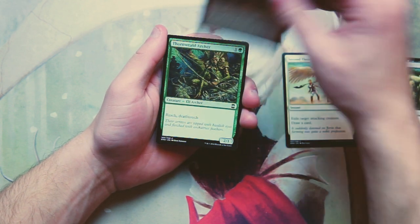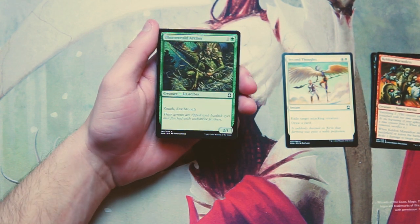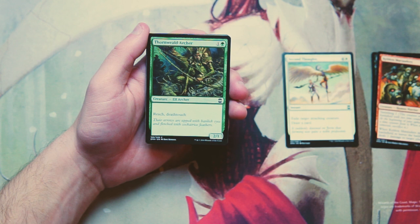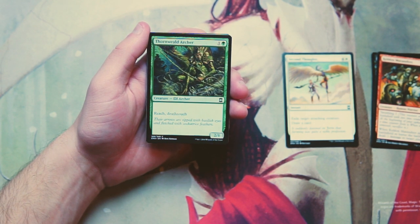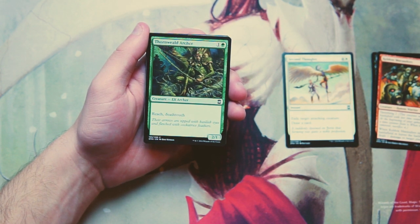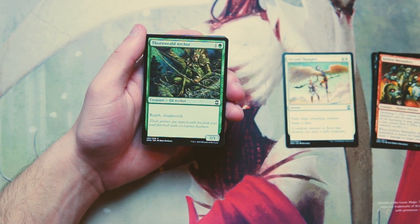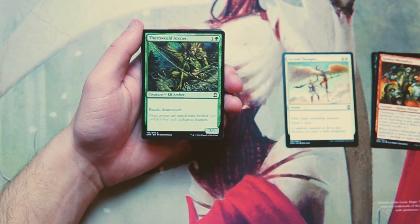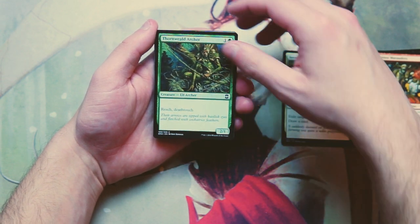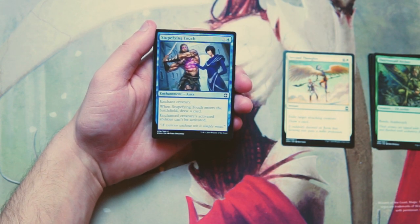Thornweald Archer is a 2/1 for one and a green with reach and deathtouch. It's a defensive two drop but with deathtouch it's actually pretty powerful. Deathtouch should never be undervalued in draft, and because it has reach it's able to block and profitably trade off with any flyer — unless they have first strike or something to get around the deathtouch. Not something I want early on, but if I was in green I wouldn't be unhappy picking it up.